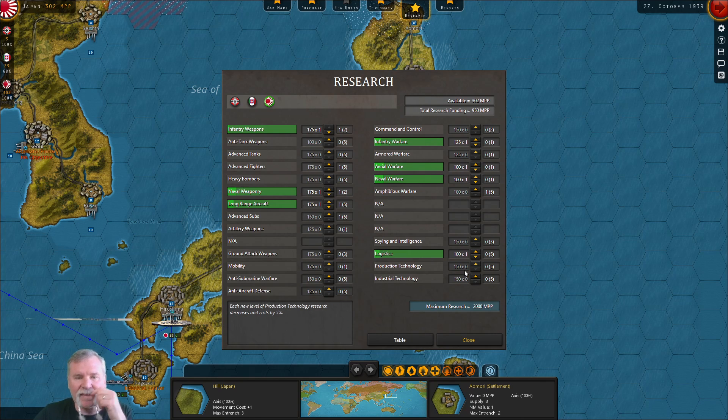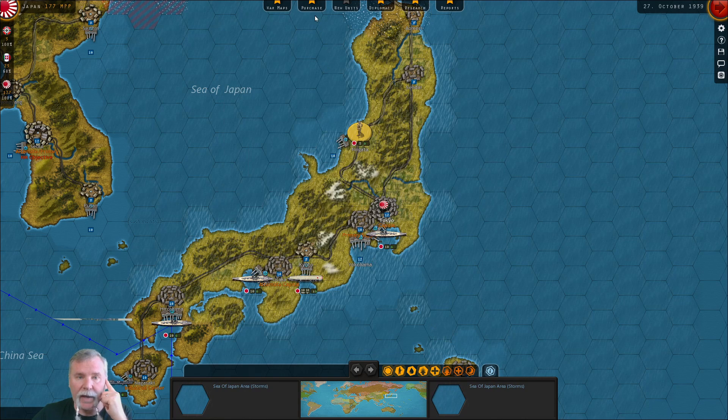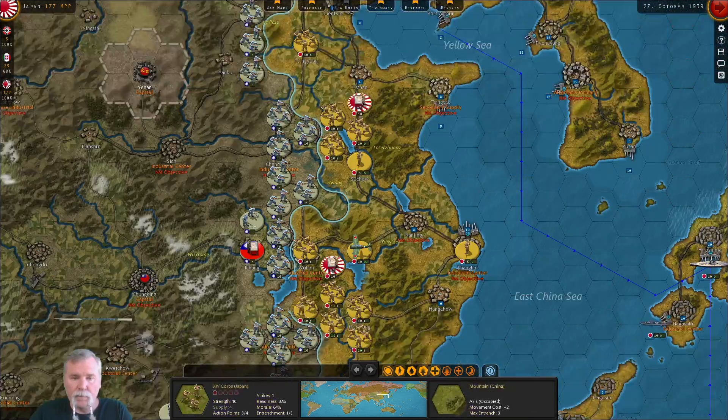What do we want to research here? We definitely want to do research. Amphibious assault would be good. Logistics is also good — it decreases the cost for transports and increases the build limits for transports, so we kind of want that. And we kind of want artillery weapons, and we have enough for both of them. We're going to do artillery weapons. Actually, we're going to do logistics next time — I want enough money for an actual artillery unit. I guess I'm going to hold off and research later if I have the money left.